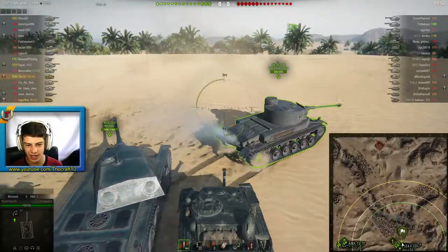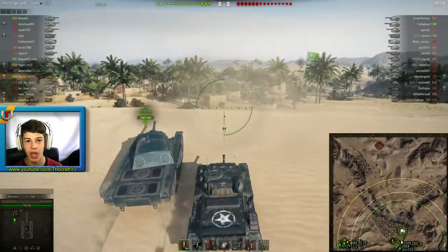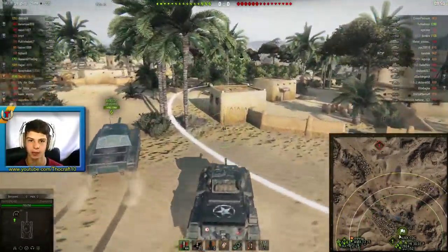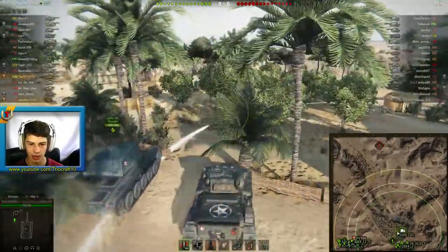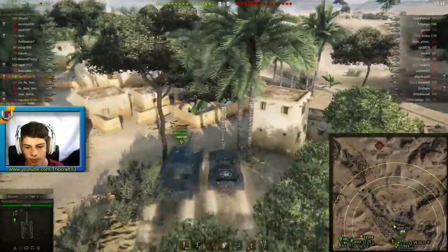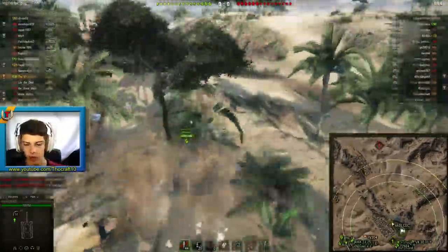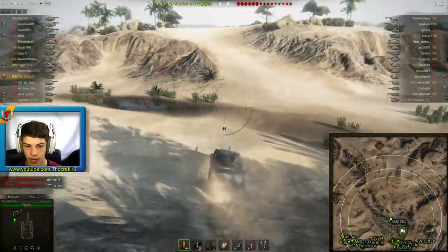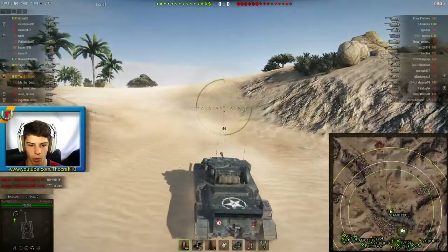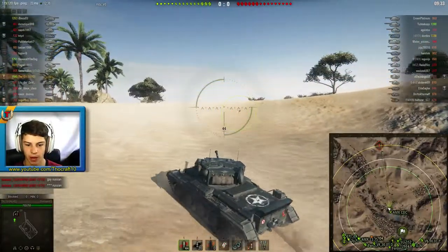Greetings guys, this is TohCraft and today we're watching a game on the Cromwell B. We're on Sand River and as you can see we are not the top tier tank in this battle — we are indeed a bottom tier medium tank. The Cromwell B is a tier 6 British medium premium tank, it's a very good one. It is almost better than the Cromwell in the game, which is just ridiculous in my opinion.